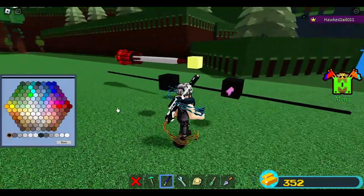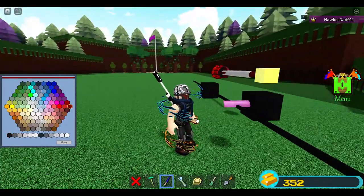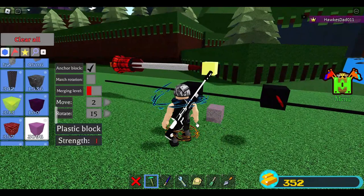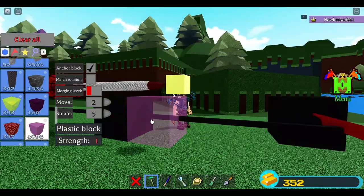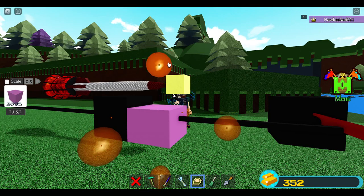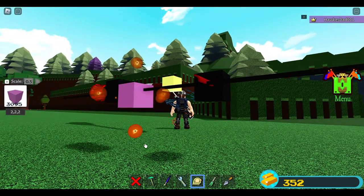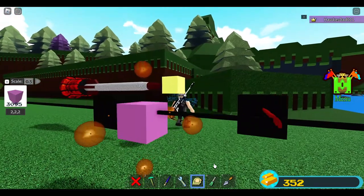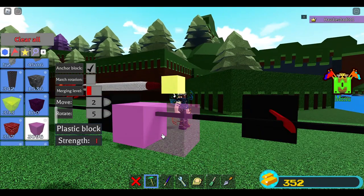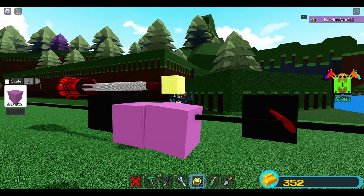I want to change the color — it's up to you guys what color you want. Place one block first, then use 0.5 and pull it. This should be the position of your build. Using rotate 5, place one block here, rotate, then switch to 0.1.